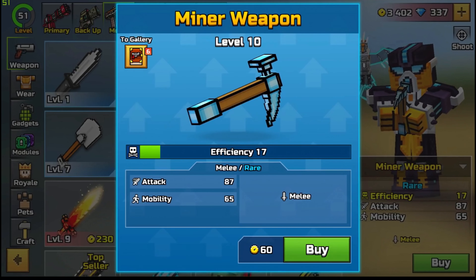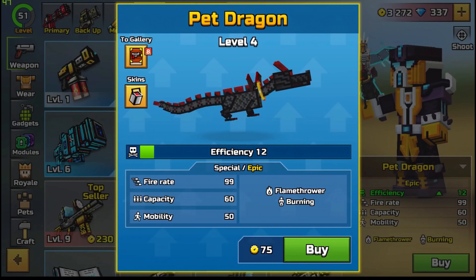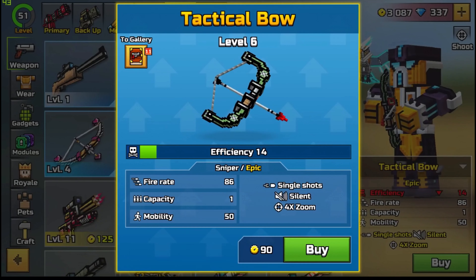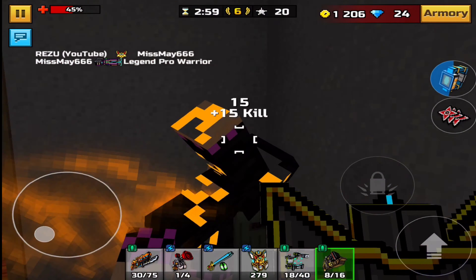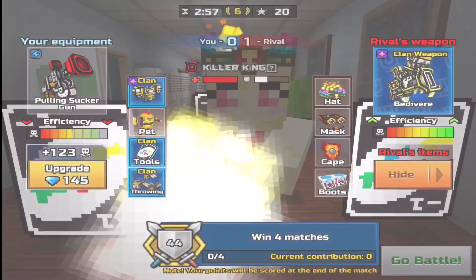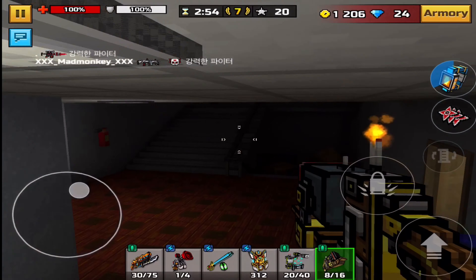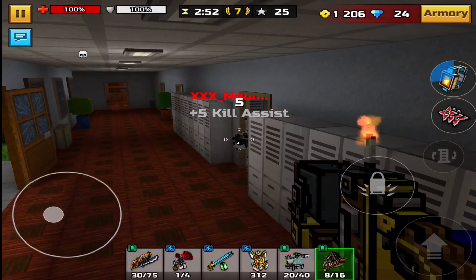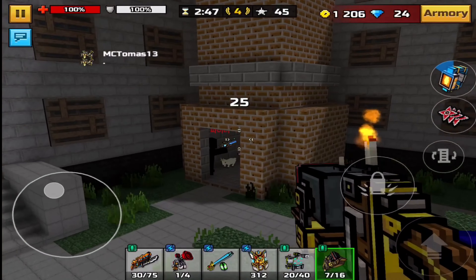Way one is the most passive method — wait until coupons accumulate themselves on purchased weapons. Way two is getting coupons by collecting weapons. With each weapon you receive, it will be added to a progress line. After you collect five guns you are given coupons, and with each such cycle the number of coupons given to you will increase by 10.